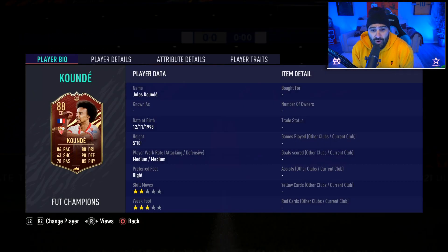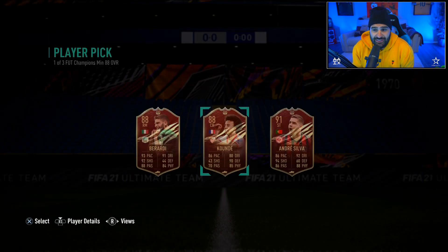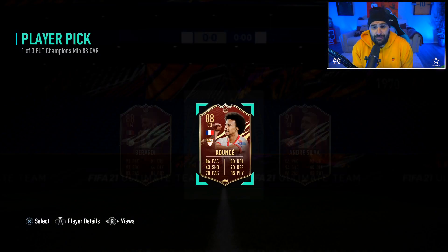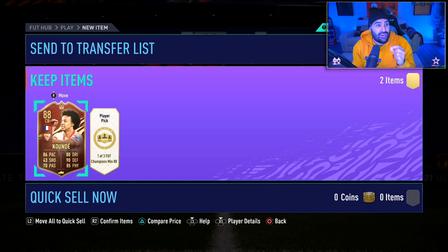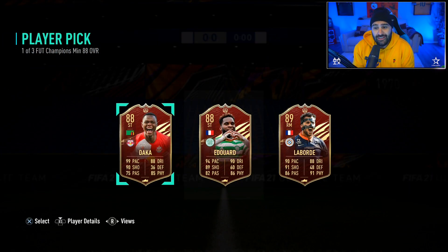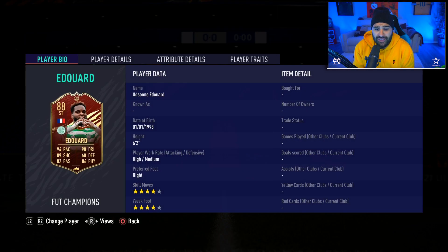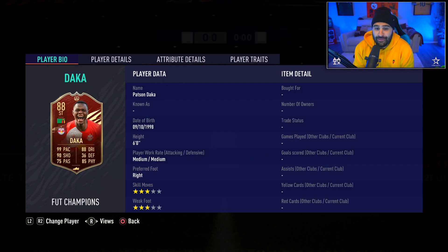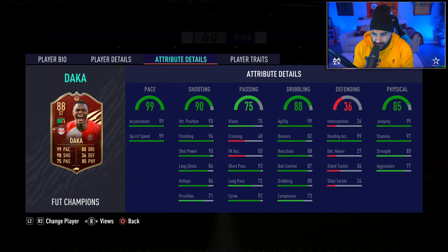It is time for Fut Champions rewards and also some rivals rewards. We pick up Gold 3 - nothing too crazy, but we do get two player picks, minimum 88 overall. Without further ado, can the RTG get blessed? Reds! This is not a bad card - medium/medium, good speed, good defense. That's a good card as well, but you gotta take Conde - that is a very nice center back for the boys. We love it, huge rewards already.